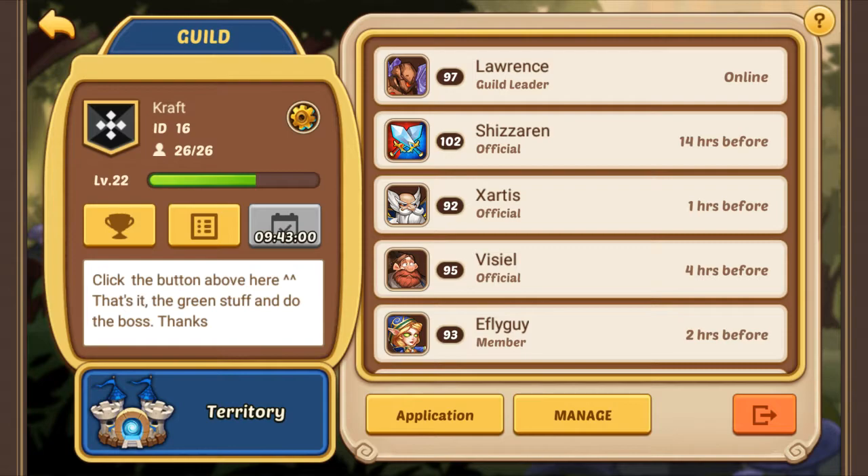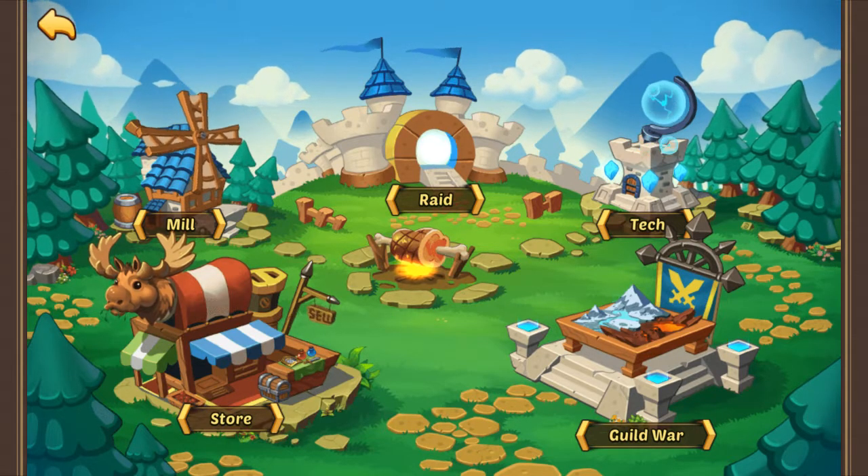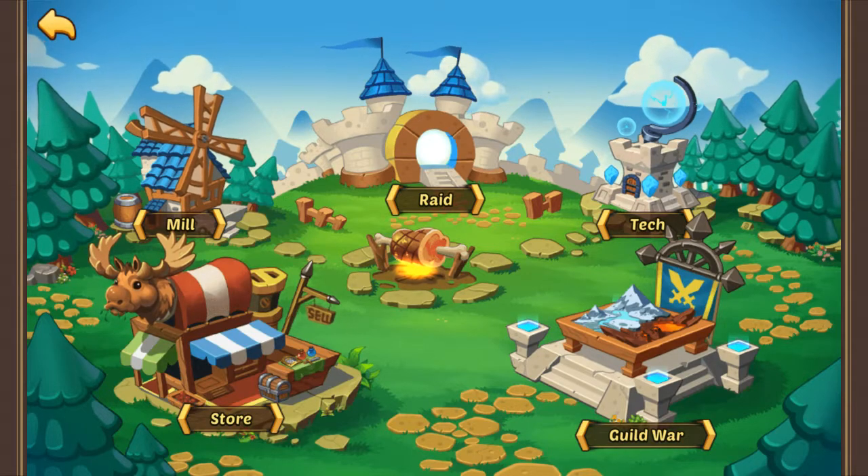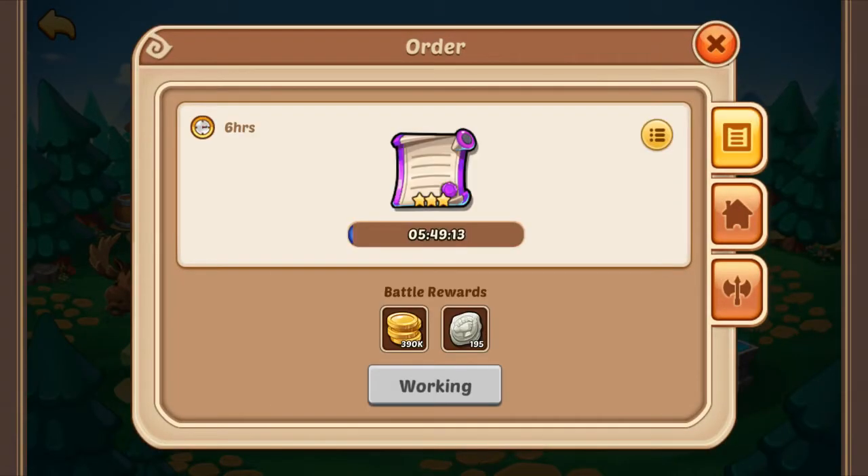A lot of people sometimes forget, but just make sure you do it — it's going to help your guild quite a lot. Go to territory next and, if your guild is leveled enough, you're going to have the mill. Go to it and go to the first tab, make sure you have your orders working. If you've completed one, just claim the prize and get another order going.